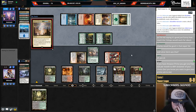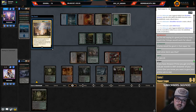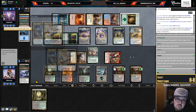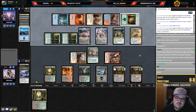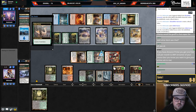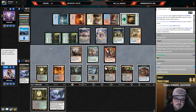If they hit Aetherworks Marvel plus something that generates energy — Genesis Ultimatum with Marvel is kind of sick because it finds the Marvel and is also a good payoff. Just an Emerald and Omog — I can actually still kill them. They have two cards in hand now. We need to draw a second Ob Nixilis to kill them, yeah second Ob kills them.